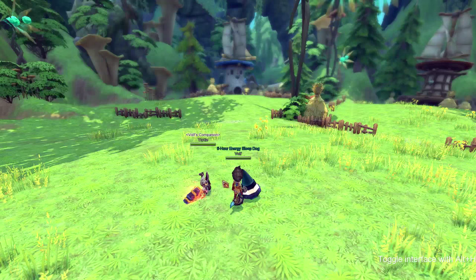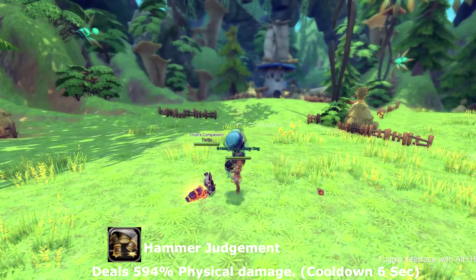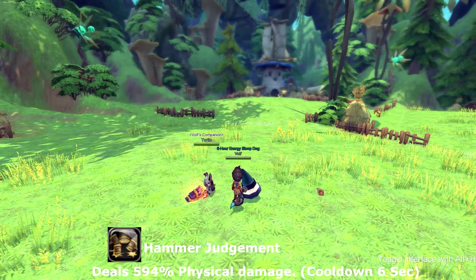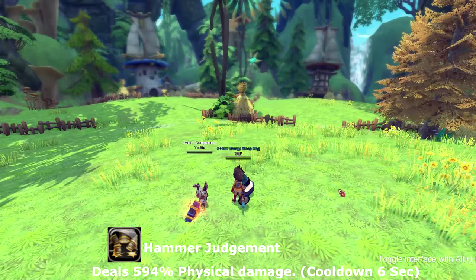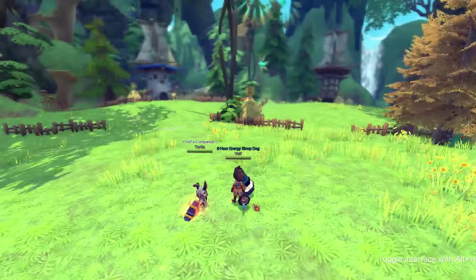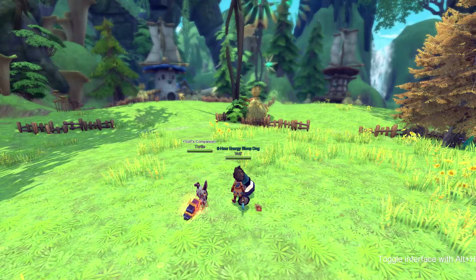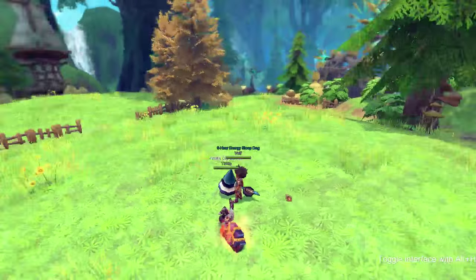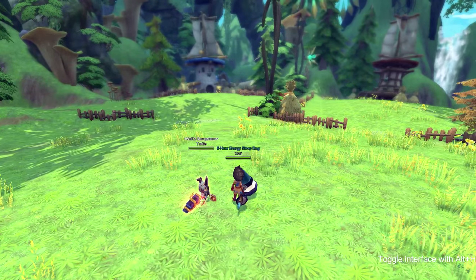Our next skill is called Hammer of Judgment. It's pretty much throwing your hammer out like a boomerang and it comes right back to you. It has no buffs or debuffs. It's mainly for ranged use and it is a projectile, so you won't be deflected by super armor. This skill goes on cooldown for six seconds.